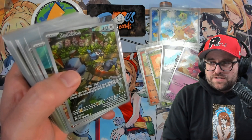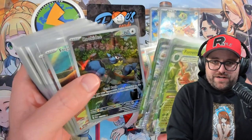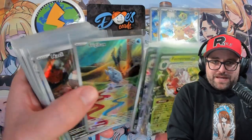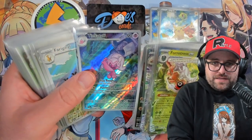Just a reminder that there will be another opening tonight, so make sure you tune in for that live — it's a good time. Now, we got a whole 11 illustration rares. I got four of the ones that I needed: Rookidee, Frigibax, Nacli, and Tinkaton.